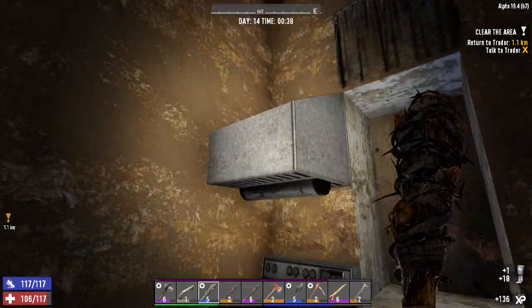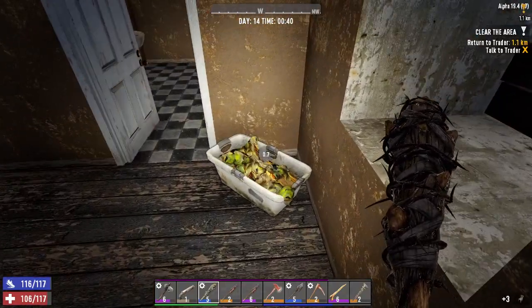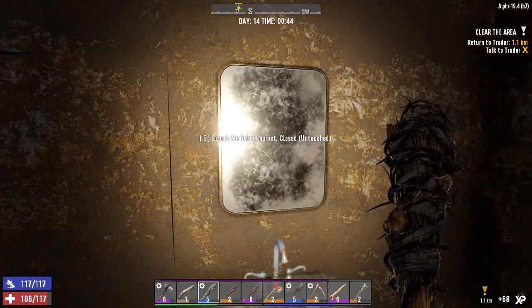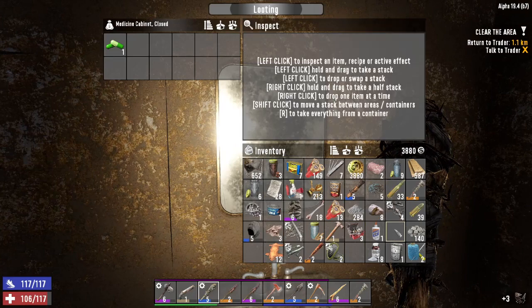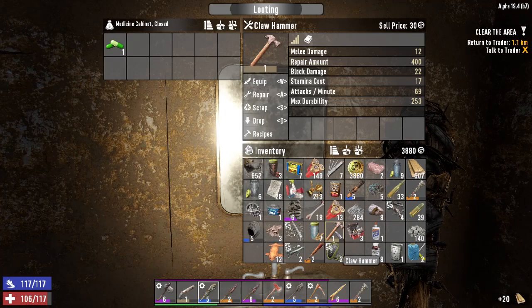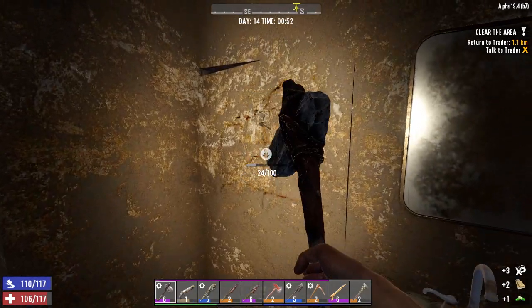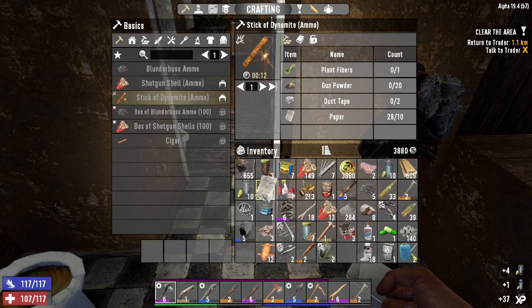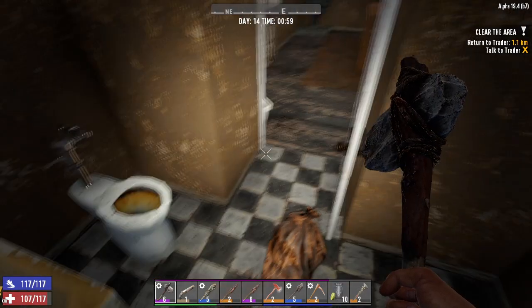Yeah, you get an unnecessary death just because you're not paying attention to what's going on. Hey, we got another hammer — that's good. We are running low on space, we're gonna start getting rid of stuff. Can we still get dirty water out of toilets?